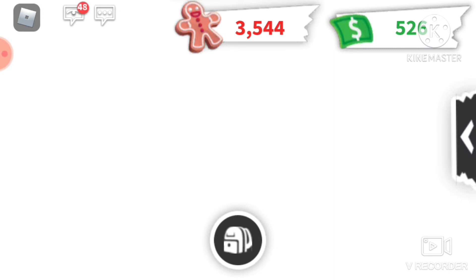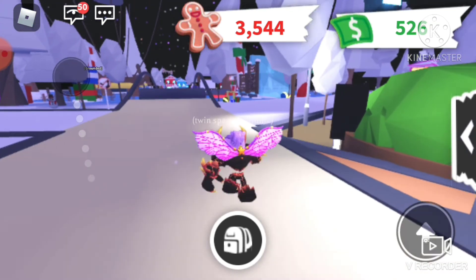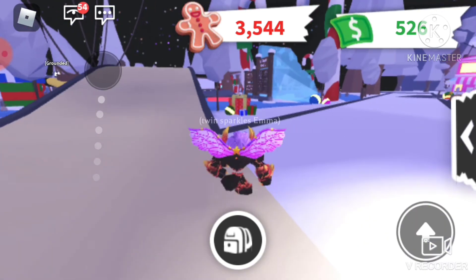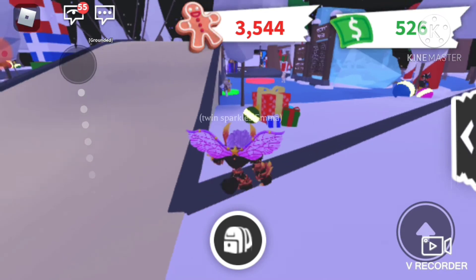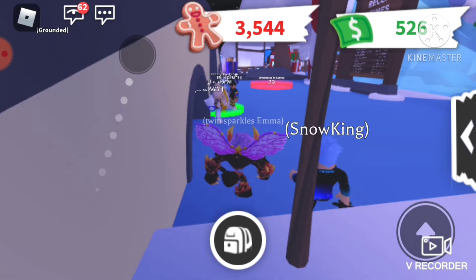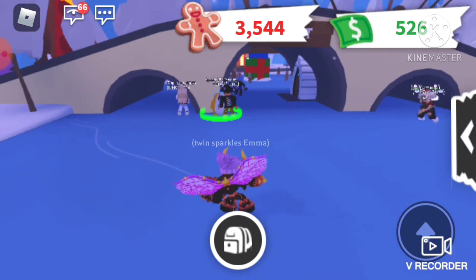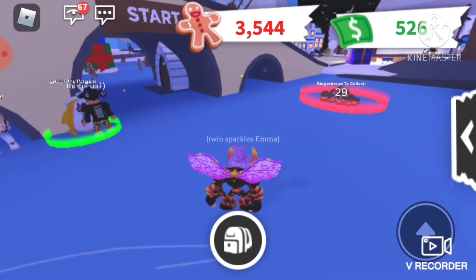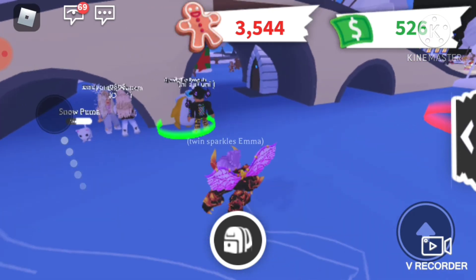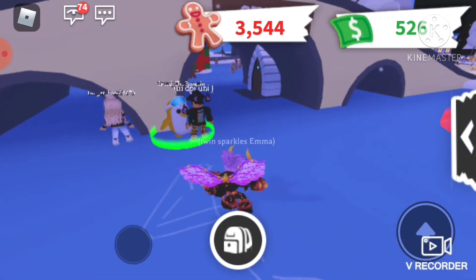Now it's done. Also, there was an update in Adopt Me — a snow update about Christmas. You can see there's ice on the ground and you can skate. In those presents you have to find something. With skating you can start a game — the Frost Fairy or Speedies racing — and that'll give you 800 cute little gingerbreads.